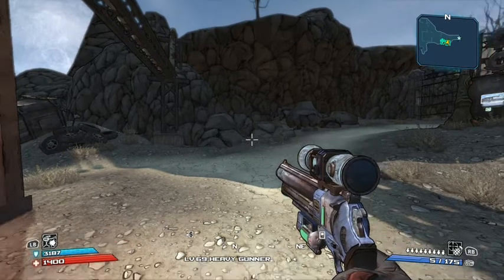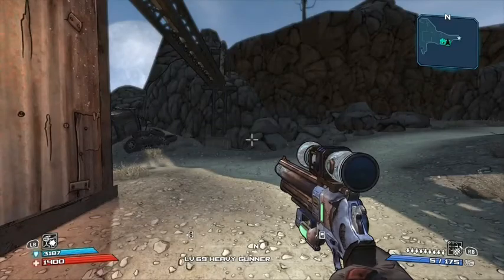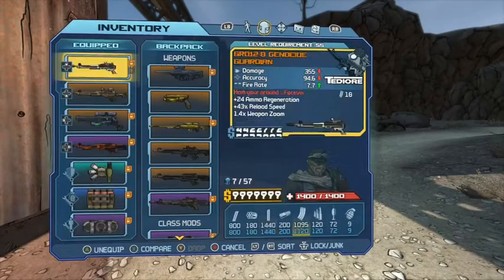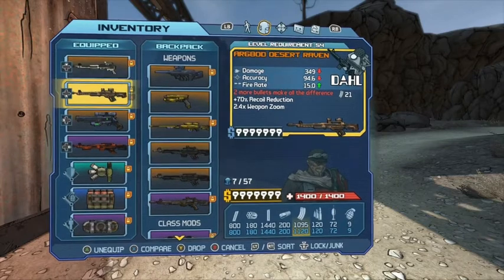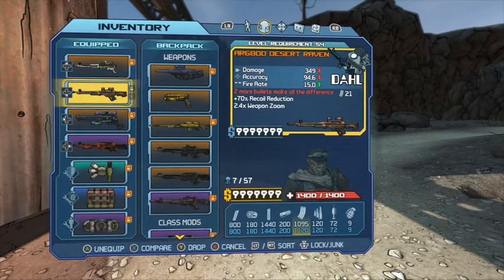Alright, hello everybody, welcome back to another Borderlands 1 Nuts and Suck video, where today we're going to be taking a look at the Raven. The Raven is a DAL combat rifle with a red text that reads, 'two more bullets make all the difference.'